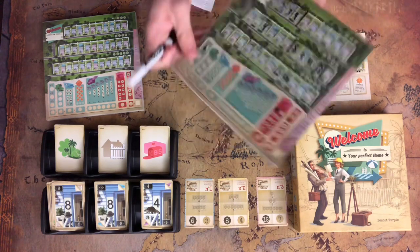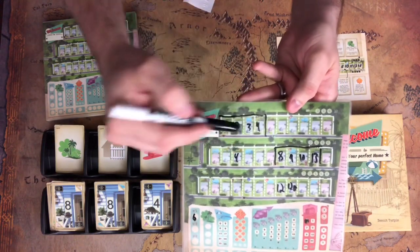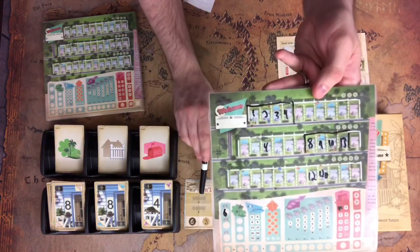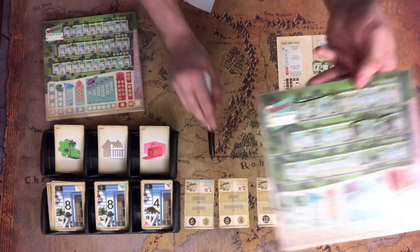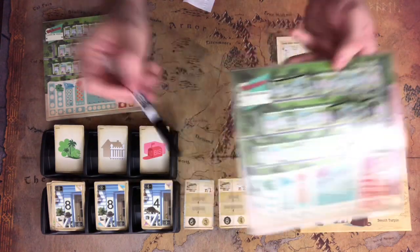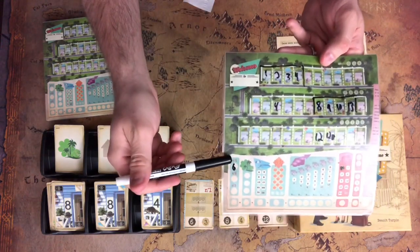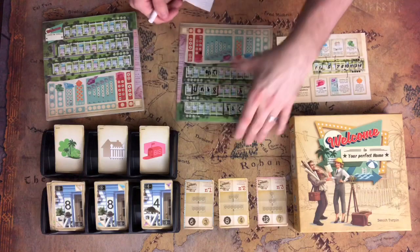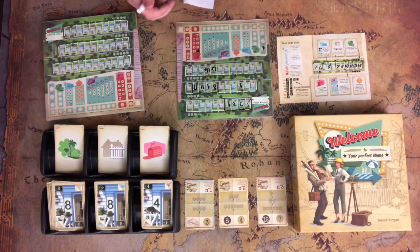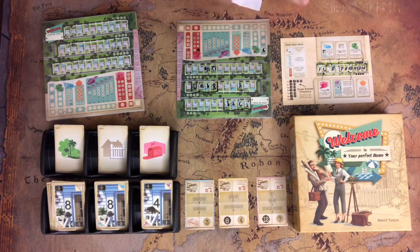If you had a second estate — say 9, 10, 13, because they just have to go in ascending order lowest to highest — and then a fence on either side, you could claim city project number one by drawing a line above those two estates, earning six points. If somebody completes that city project before me, we flip it over, and instead of getting six points, I would only get three points.